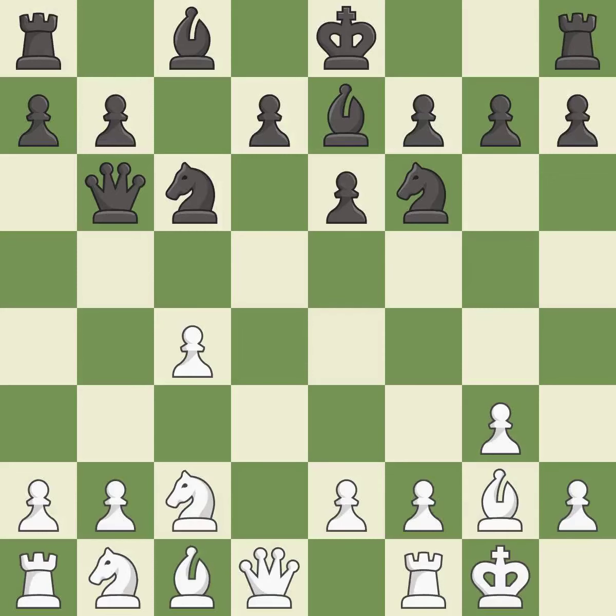Castling gets the king to a safer square, out of the center of the board, while also developing a rook. Castling kingside tends to be safer because the king is further from the center — it is good.